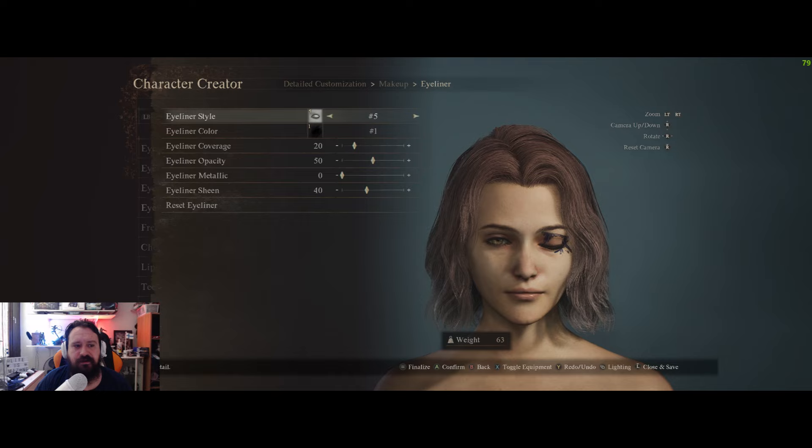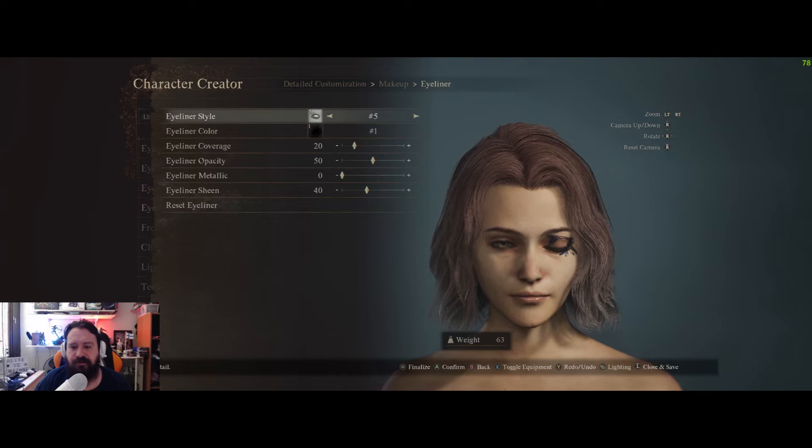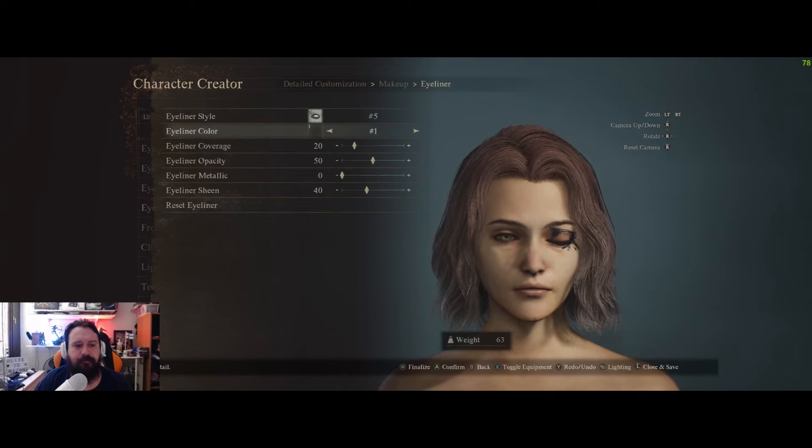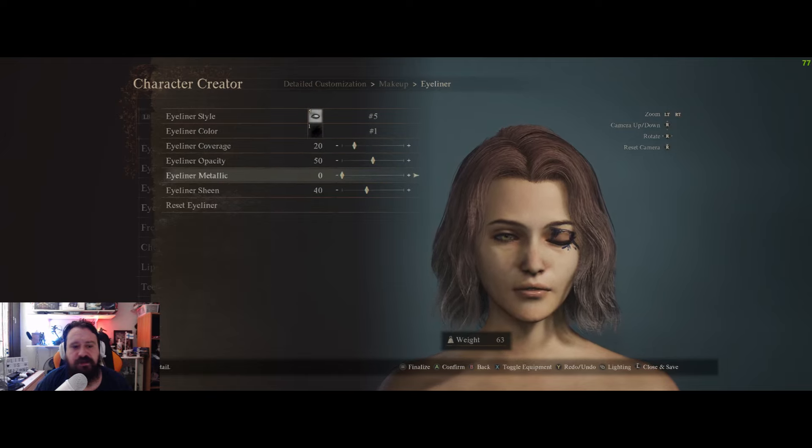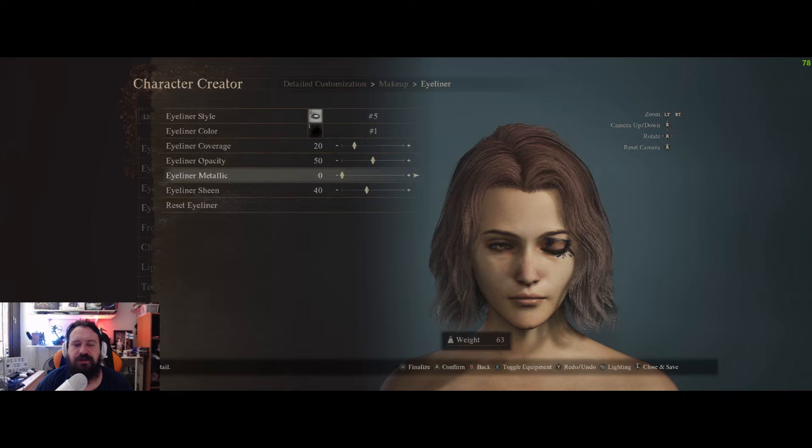For eyeliner: style 5, color 1. Coverage 20, liner opacity 70, density 50, metallic 0, and sheen 40.